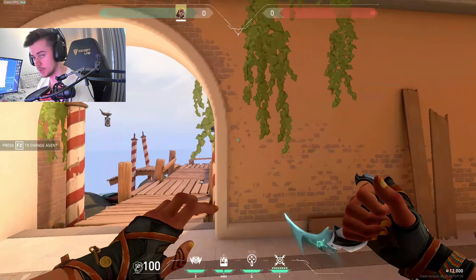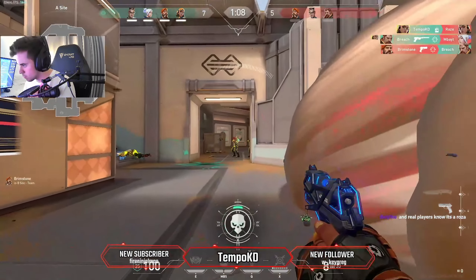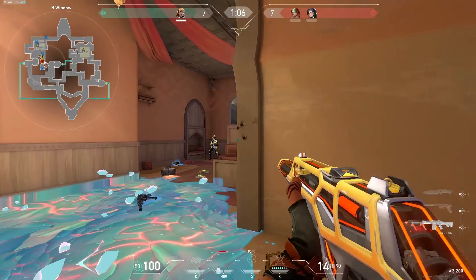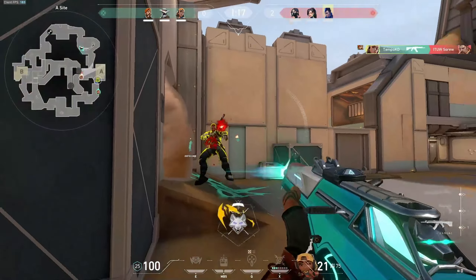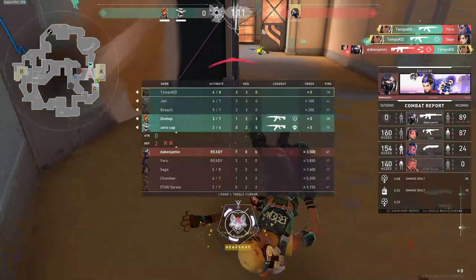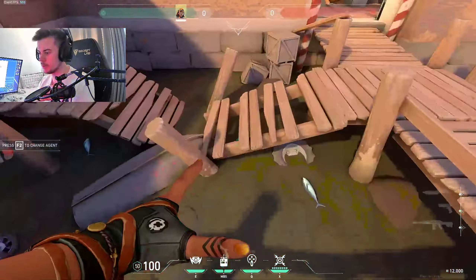This is really useful for stalling chokes. As Raze on defense, nade the choke first, then toss a primed satchel, then another primed satchel — it does so much damage. Add the boombot in there too. The stopping power Raze has is crazy. This agent is the best duelist in the game — all your utility is so good compared to every other duelist.